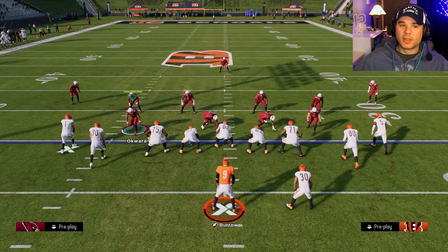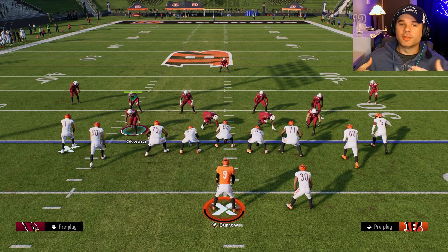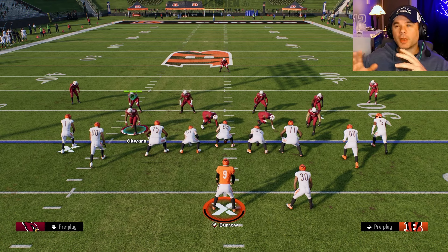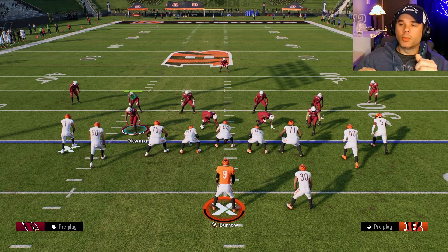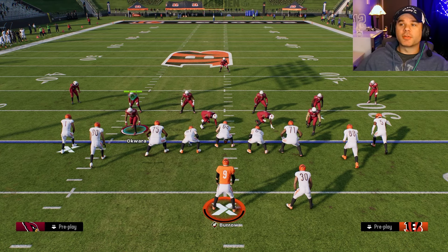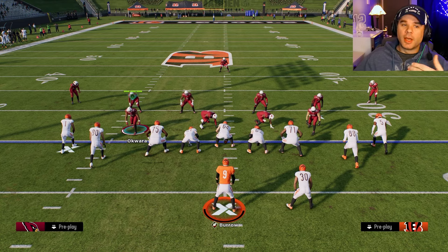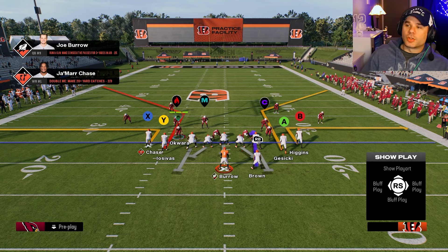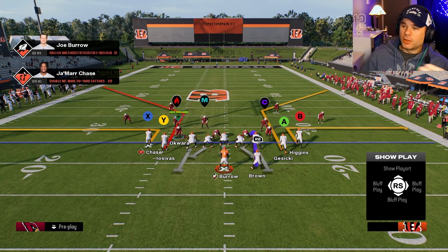As long as they don't have their defense disguised or base aligned, you should generally be able to identify what they're in. If they do disguise it, you have to look at their tendencies — it takes a little more figuring out, but you can definitely do it.